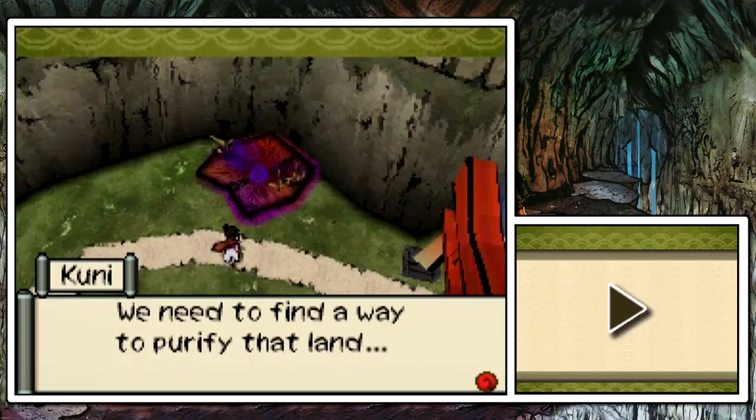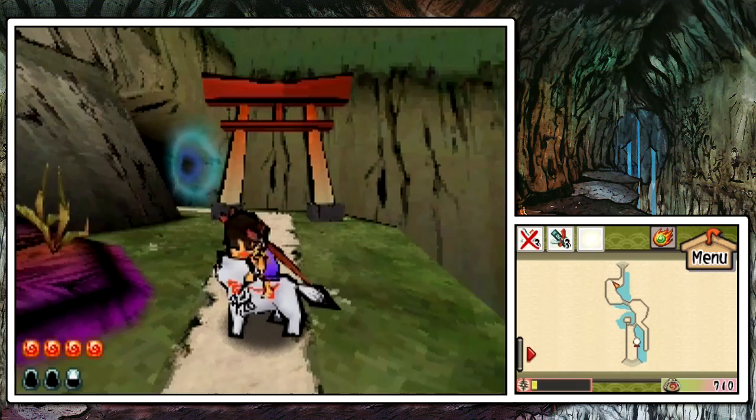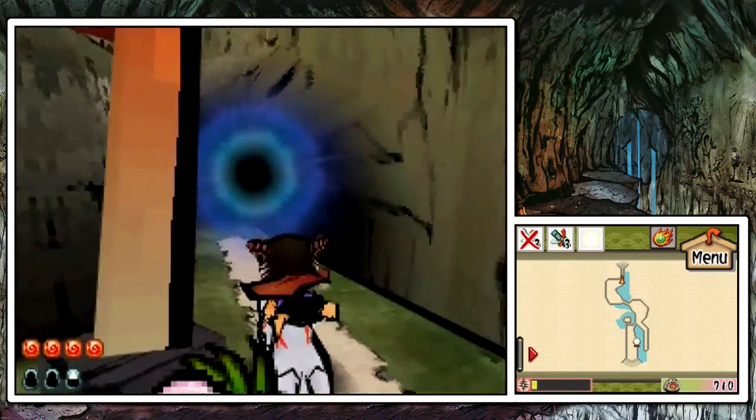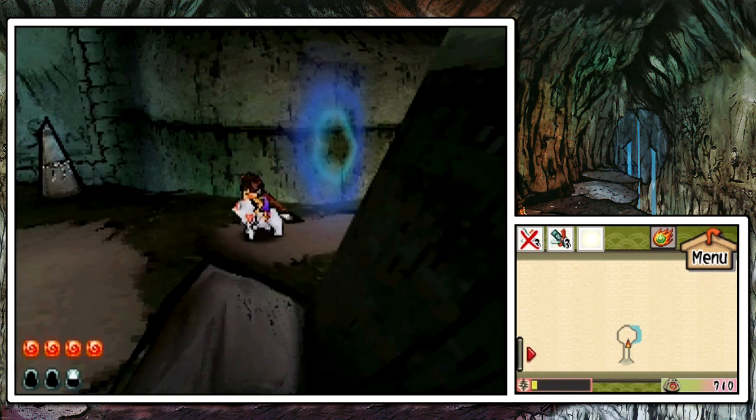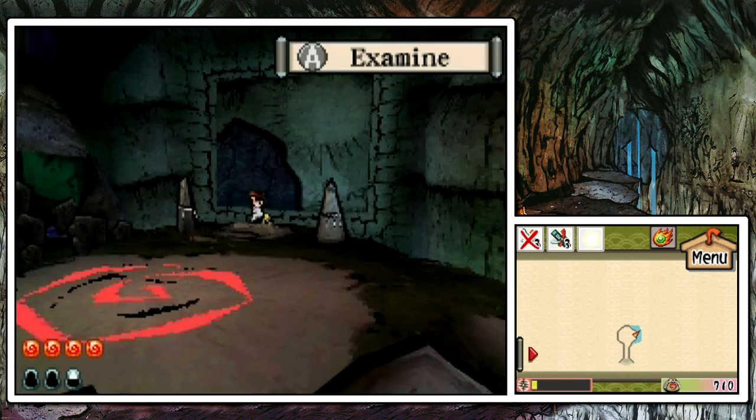It's another one of those curse stones — we need to find a way to purify the land. Remember the spot; once we figure it out, we'll come back here. It kind of bothers me how the ink looks in Okamiden. I think it looks kind of more crayonish than brushes. There are beta screenshots that show it looking more like the ink in Okami, but I'm guessing it was just too resource intensive for the DS to render in real time without lagging behind you drawing.